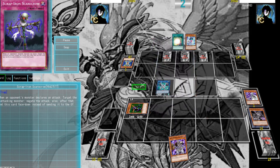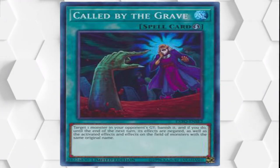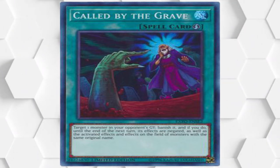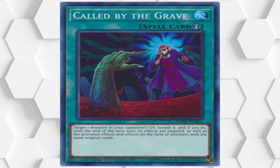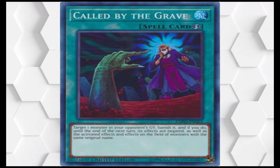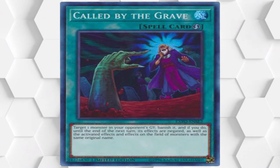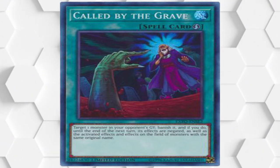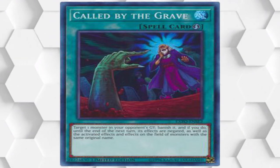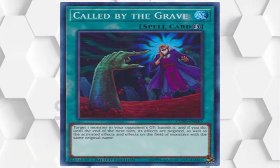To kind of play around that, another good option is Called by the Grave. This kind of goes in line with DD Crow, allowing you to snipe out the Graffa, but it is a bit better for several reasons. A: if they have a second copy of Graffa in their graveyard, then Called by the Grave negates its effect, still preventing the FTK. B: it plays around Azathoth where it isn't blocked by its Mind Drain-like effect. And C: it could also be used mid-combo if you open multiples to prevent them from ever getting to that desired game state. However, I would suggest holding on to it until they get to their loop.